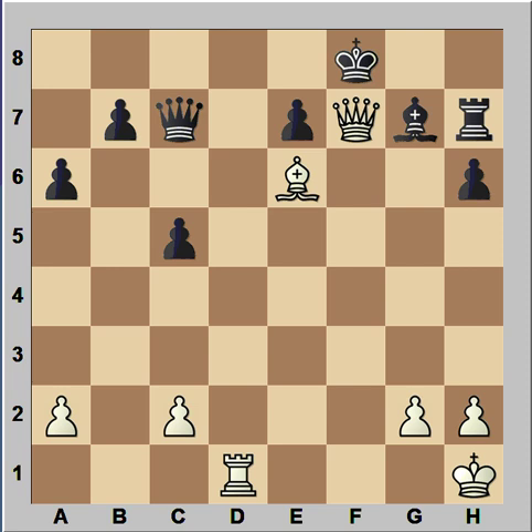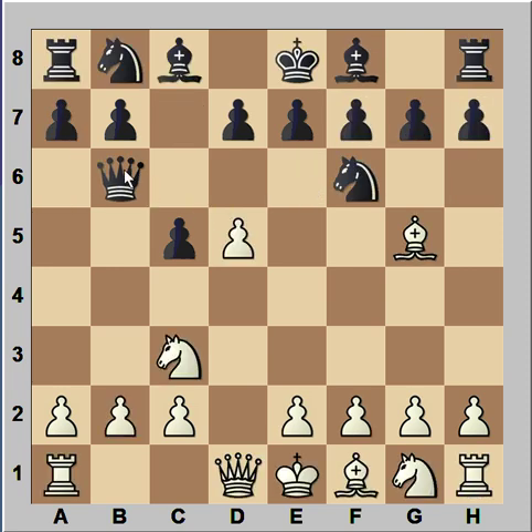And what can we say about this position? When black captured the poison pawn, did black lose because of that? I don't think so. But we can say that black was behind in development after that. We have to give credit to Vaganjan, who played brilliant chess in this game. And that is all — I hope that you enjoyed watching this video. I wish you good luck with your chess, and bye for now.